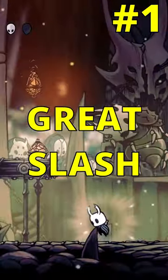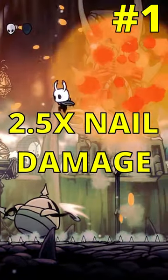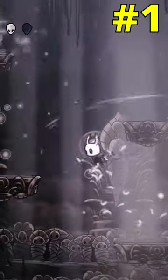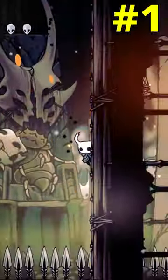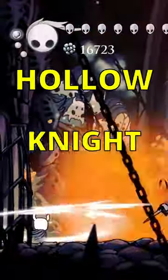In number 1, we have Great Slash, which works by holding down the attack button, then releasing it, dealing 2.5 times your nail damage. While not as strong as Cyclone Slash, I find Great Slash to be the most helpful overall for most situations. It's simple to use, and the easiest of the 3 nail arts to not take damage while performing. I use Great Slash especially in the Coliseums, where there are a decent amount of bosses that I use it on as well. Like and subscribe for more Hollow Knight shorts.